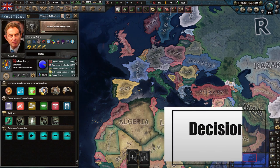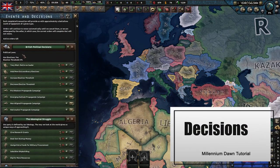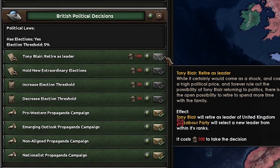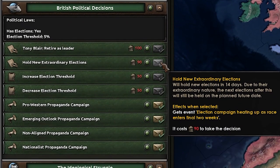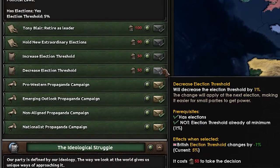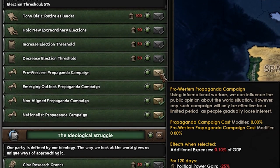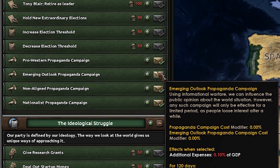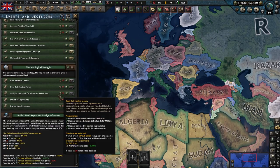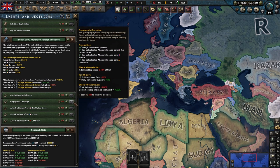Let's cover a few of the key decisions in the mod. Your political decision menu gives you a few key details, such as whether you have elections or not, term limits, and what term your current leader is on. You can, for political power, retire your current leader, hold special elections, increase or decrease the threshold of winning — meaning what percent of support your ruling party or coalition needs to win — or increase the popularity of a certain outlook. Doing propaganda campaigns does cost part of your GDP, which can be a lot, so be careful. In your foreign influence options, you can also do propaganda campaigns to reduce your foreign influence significantly, though it does always increase your nationalist support.